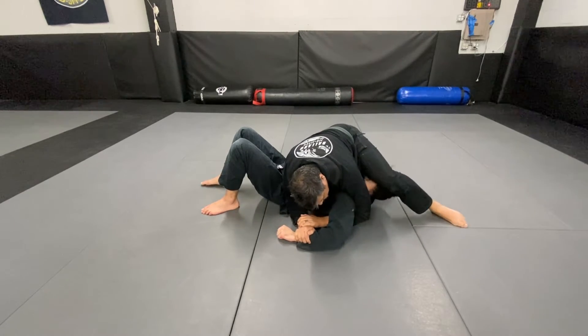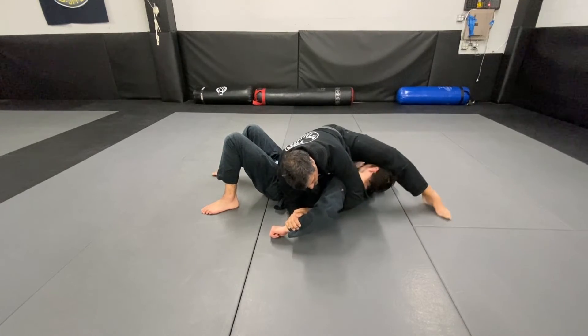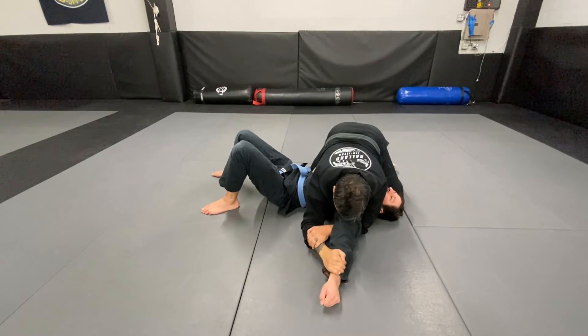I'm going to leg over his head so he can't sit up, but I'm going to raise his elbow and then sweep his arm back for the kimura. If I'm setting up the kimura and he straightens his arm, I just follow and arm bar.